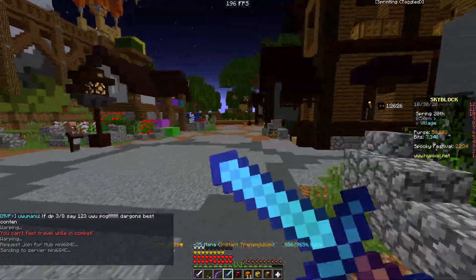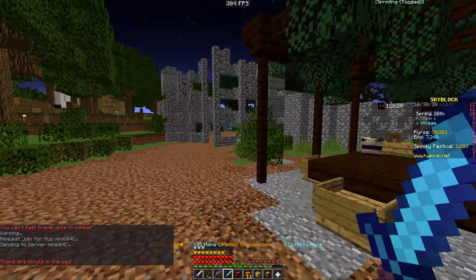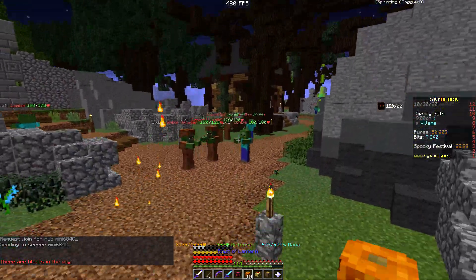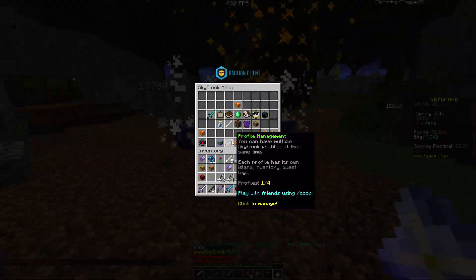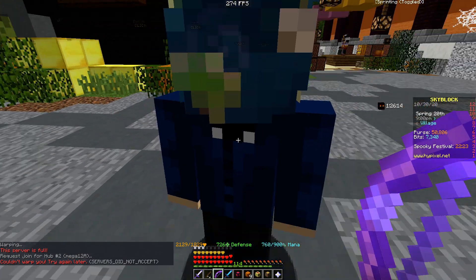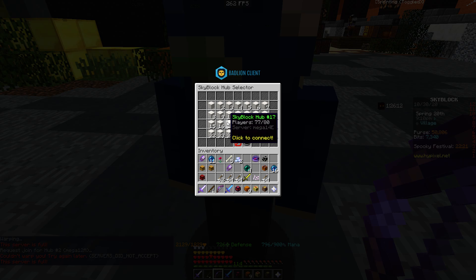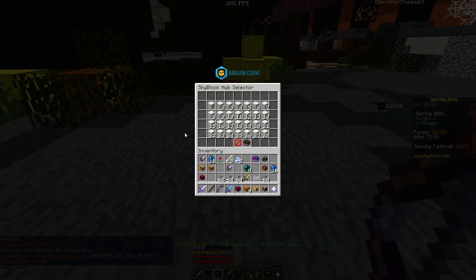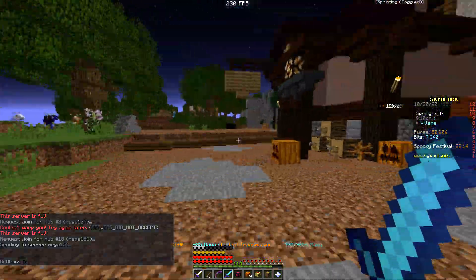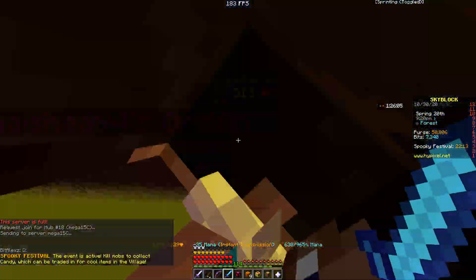We're trying our best to find some of the spooky mobs. They're not spawning in this lobby. They're only spawning in main lobbies. We got into a hub — all the main lobbies are full. They're all bugged. Where are we going to find some mobs?